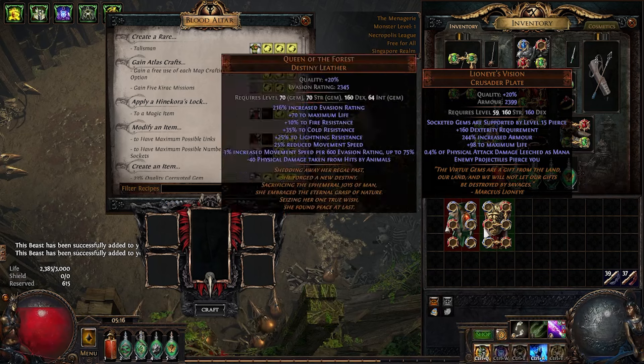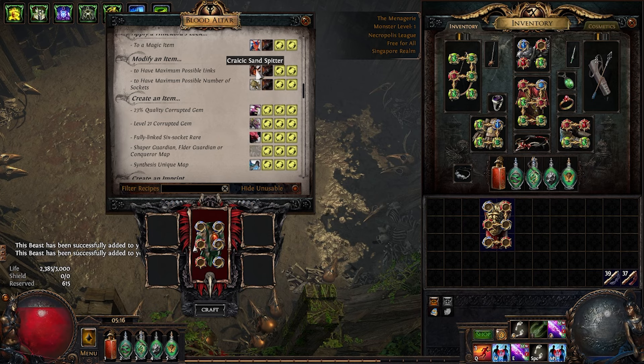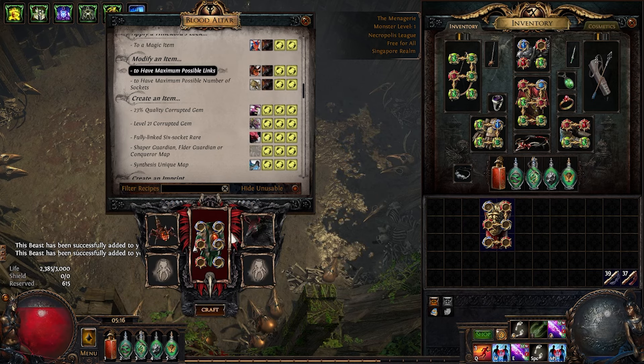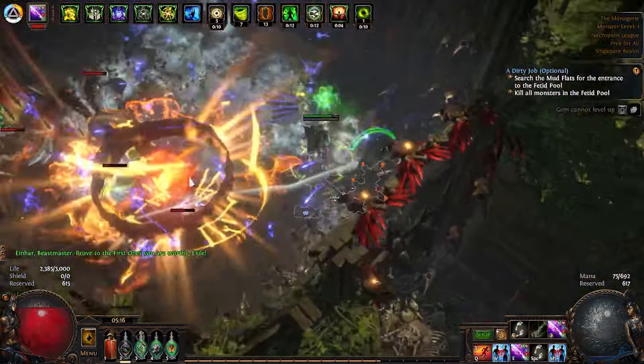Take the 6-socketed item to the Menagerie and use the recipe for maximum possible links. For this, you will need Black Morrigan, Krasik Sand Spitter, and two Rare Beasts, bringing the total investment up to 140 Chaos for two 6-links.